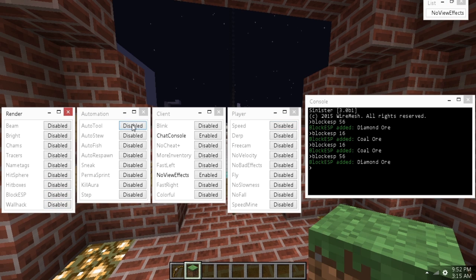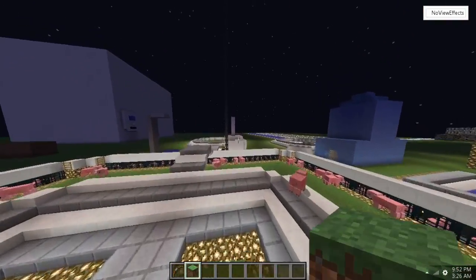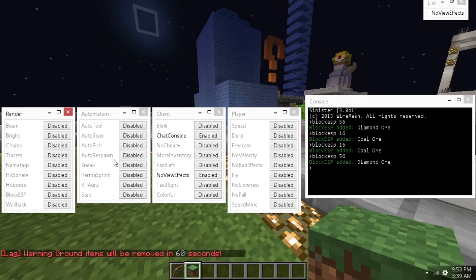In the automation tab: auto tool, I don't need to show that. AutoSoup is AutoSoup, AutoFish is AutoFish — a lot of clients don't have that but some people actually like it, so this client does have it. AutoRespawn is if you die, it auto-respawns for you. Sneak is sneak — it does not bypass as of now, but he's going to add that later on.